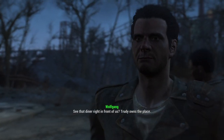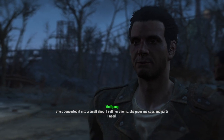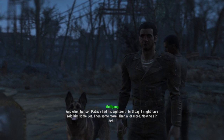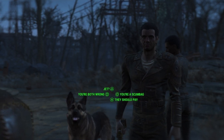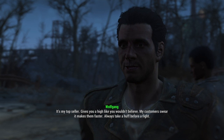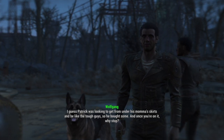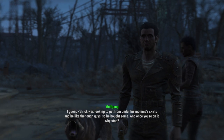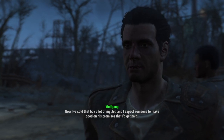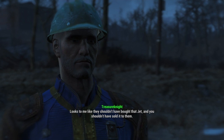Who's Trudy? See that diner right in front of us? She's converted it into a small shop. I sell her chems, she gives me caps and parts I need. And when her son Patrick had his 18th birthday, I might have sold him some Jet. Then a lot more. Now he's in debt. Jet? What's Jet? That's my top seller — gives you a high like you wouldn't believe. My customers swear it makes them faster. Always take a huff before a fight. Once you're on it, why stop? Looks to me like they shouldn't have bought that Jet, and you shouldn't have sold it to them. Yeah, well, hindsight's a bitch, and I'm holding the leash.